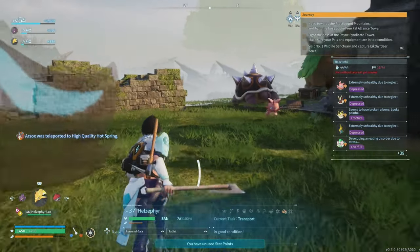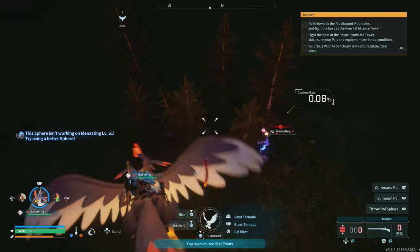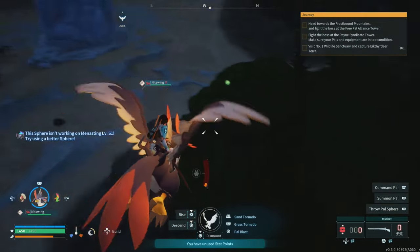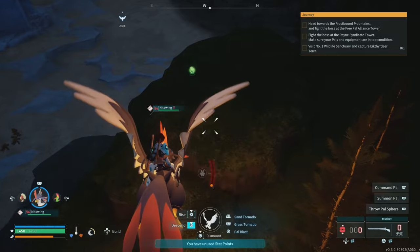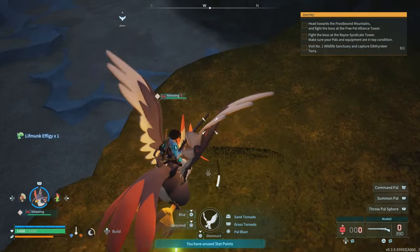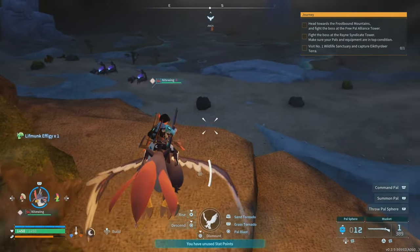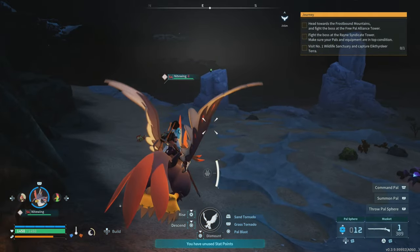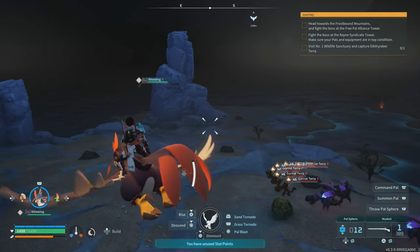One of the more frustrating aspects of Palworld is task management for pals at the base. It's not as smooth as it could be, and there are times when the controls feel quite clunky, especially when trying to manage multiple tasks at once. The AI for the pals also leaves a lot to be desired, particularly during combat. Pals don't always respond quickly or intelligently, which can make certain battles more frustrating than they should be.